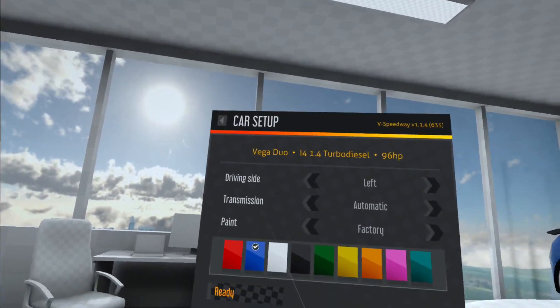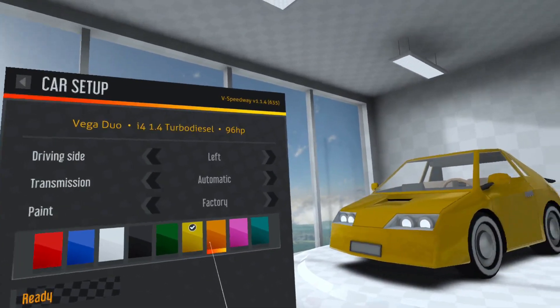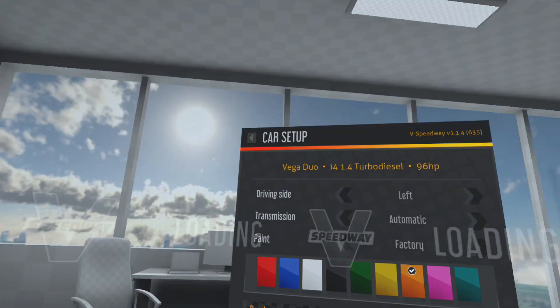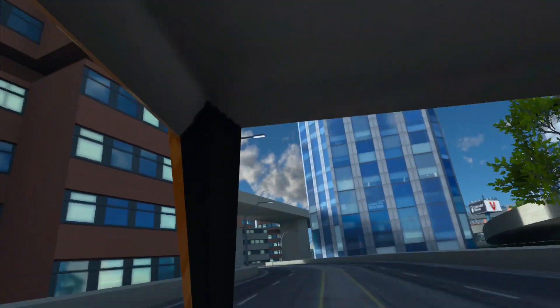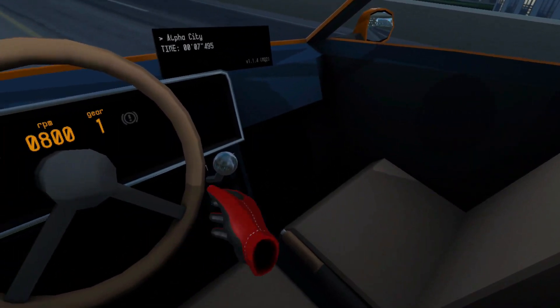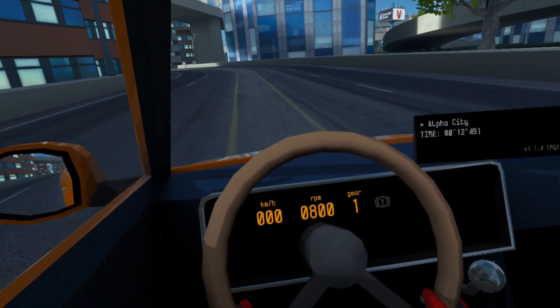All right, here is the car setup — let's change the color. Whoa, as you can see we really feel like we are inside this car. Take a look at this steering wheel.